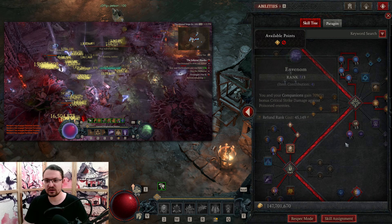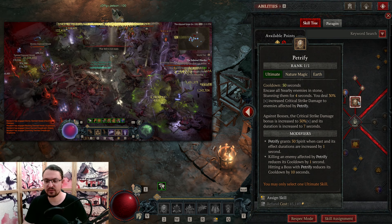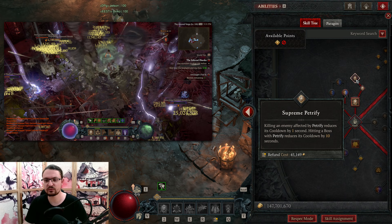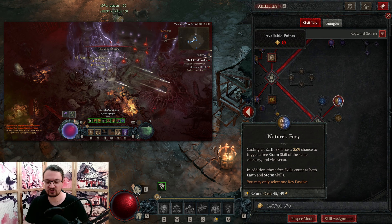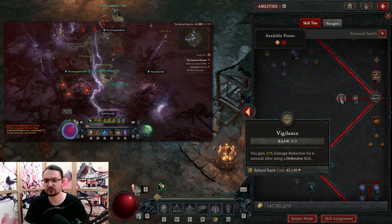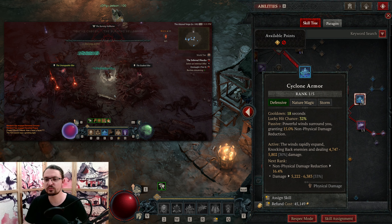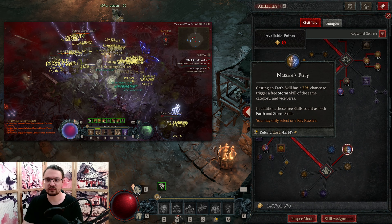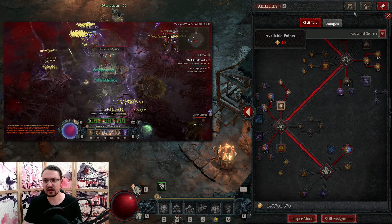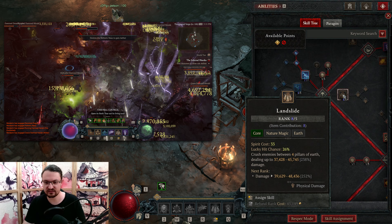We pick up Envenom for a more multiplier, Defiance as well as Natural Disaster for more damage, and Petrify with its upgrades to reduce cooldown and generate Spirit. We pick up Quick Shift as well as Nature's Fury. For Vigilance, we are going to proc this constantly with our Cyclone Armor — so press Cyclone Armor on repeat to keep this buff up. It is constantly going to reset because of Nature's Fury and our Symbiotic Aspect on our Boots, since we are going to cast Landslide.